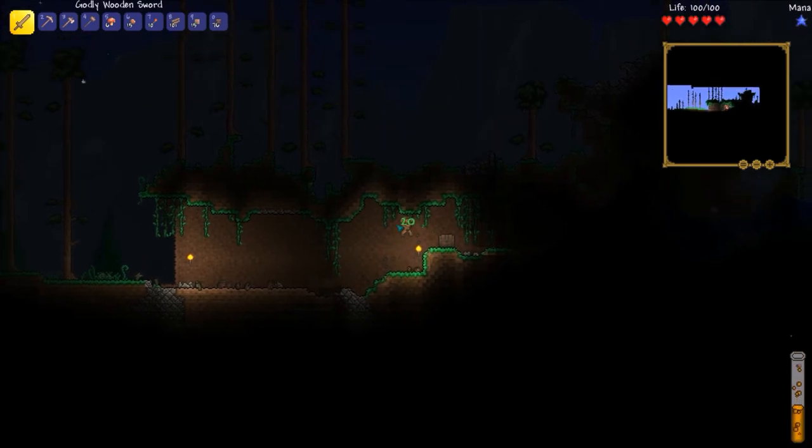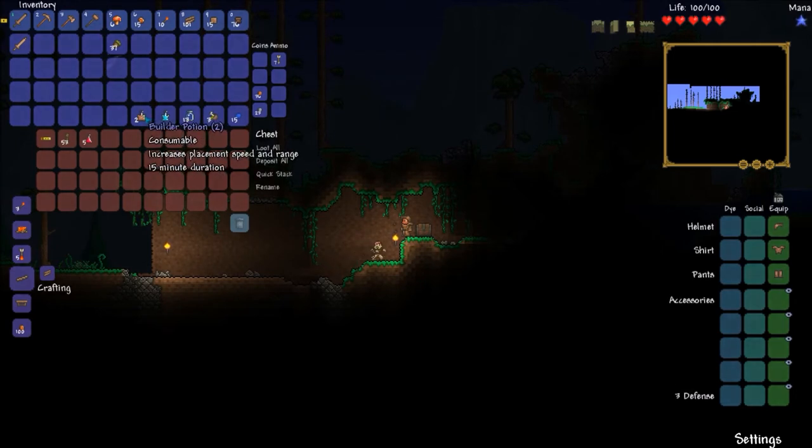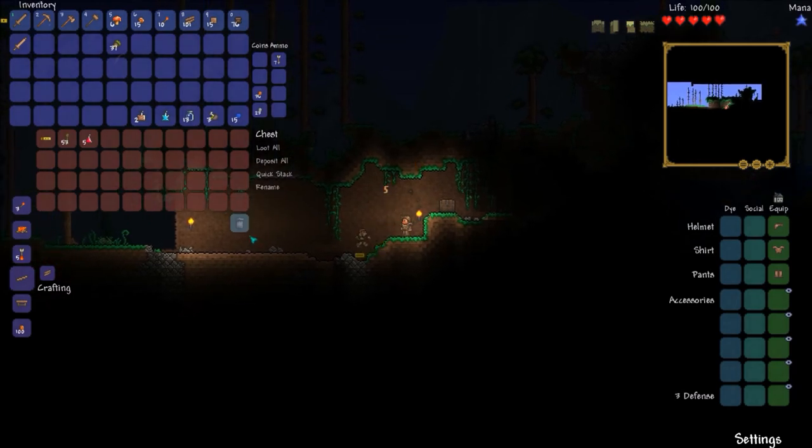Here we have a little cavern — these aren't quite caves, they're just underground overhangs. We have a bunch of stuff here: silver coins, which are extremely helpful — coins are used to buy things and you have a special slot for them. Bottles can be used to make potions later. Recall potion brings you back home when you drink it. Builder potion increases placement speed and range with a 15-minute duration.